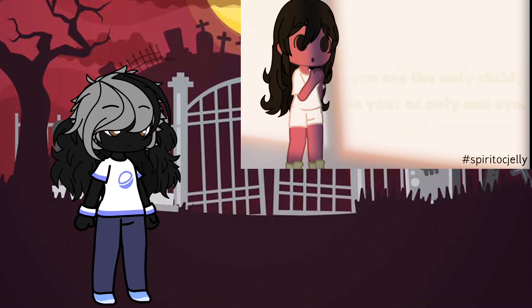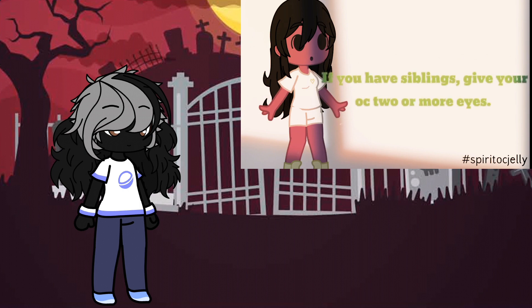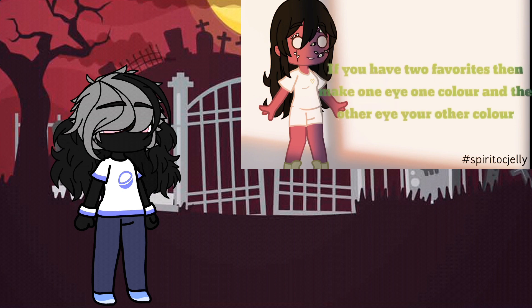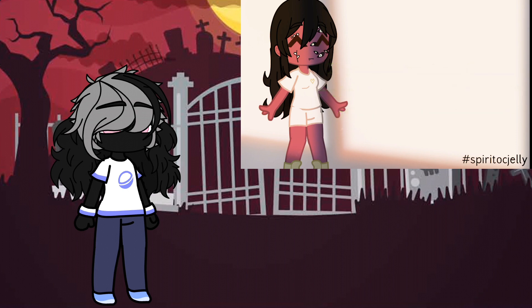Let's do the eyes. If you are the only child, give your OC one eye. If you have siblings, give your OC two or more eyes. You can choose whatever eye shape. The color of the eyes is your favorite color. If you have two favorites, make one eye one color and the other eye your other favorite color.